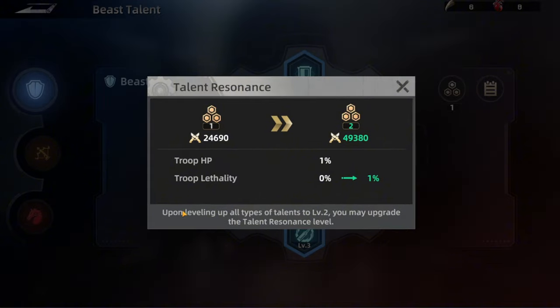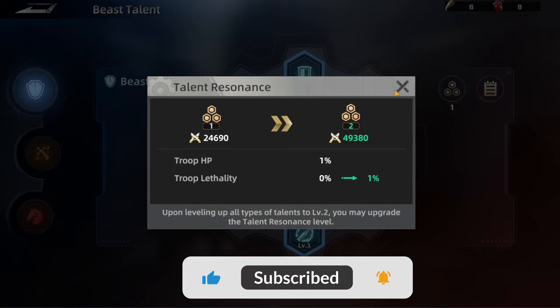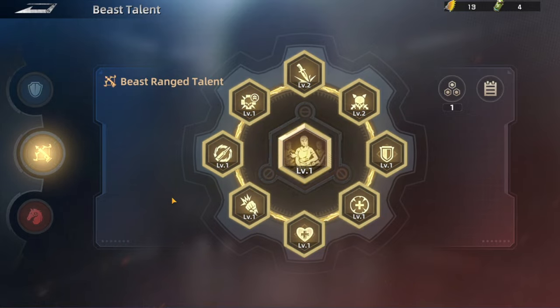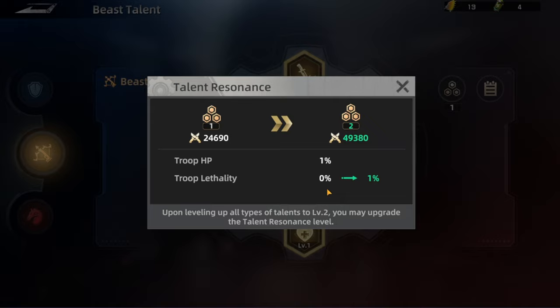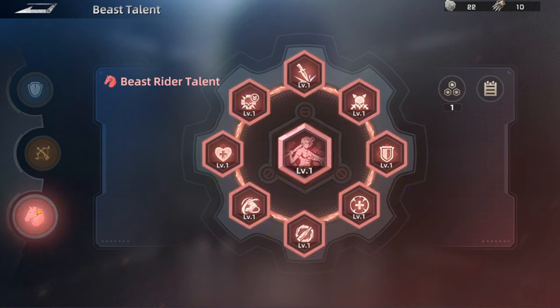As you can see, upon leveling up all types of talents to level two, you may upgrade the Talent Resonation to the next level. It's going to increase troop HP by a percentage and troop lethality. The Talent Resonation focuses on all three types — not just fighters — so the stats you get here are added to all three. You need to bring each talent in each type to level two to upgrade this one, and when reaching level three it's the same requirement — upgrade all of them to level three on each type of beast talent.